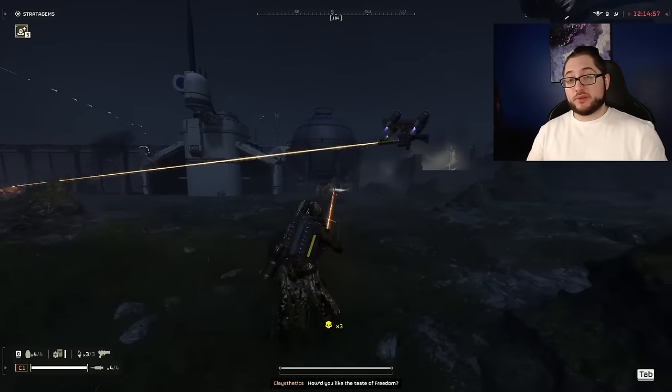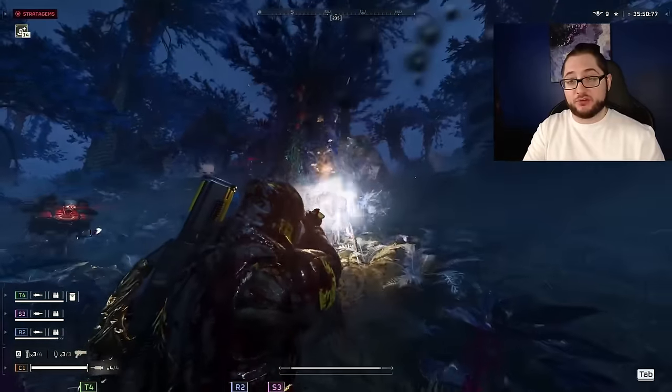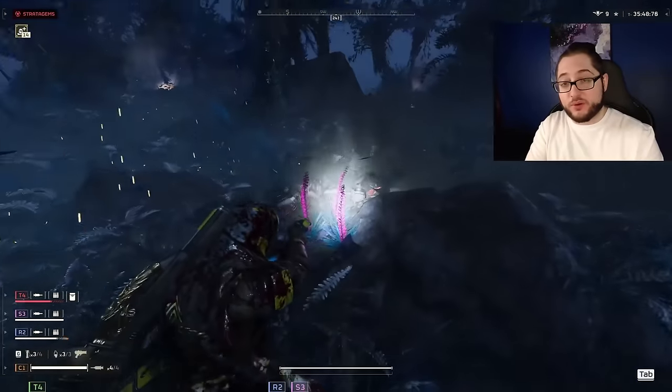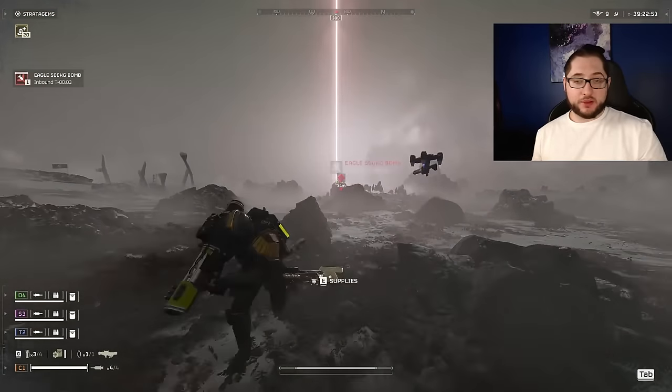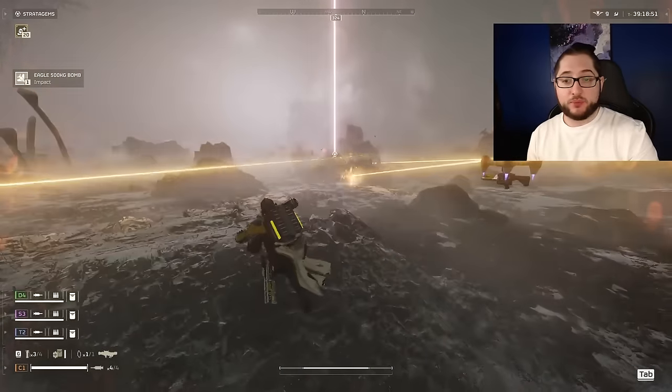We also use the laser pistol even though it kind of sucks, just because it's cool and fits the build's theme. Plus, anytime you come across a jetpack guy it just one-shots them. We always take the stun grenade because it sets up the rest of our kit to perform way better and makes the 500kg bombs way more consistent.